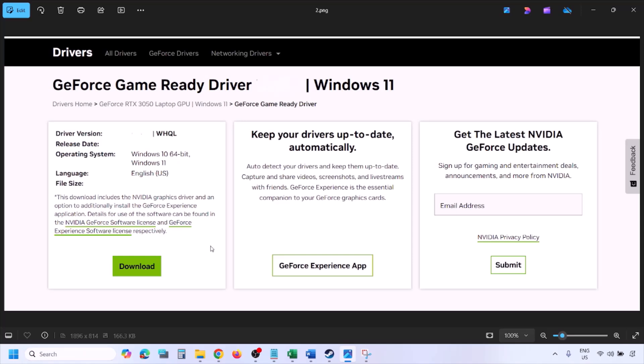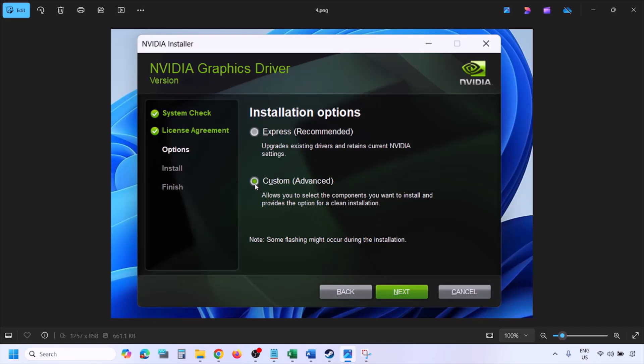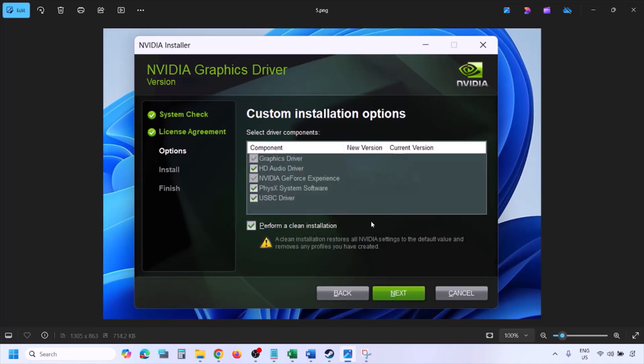Click on View, then click Download, and let the download complete. Once the download is complete, run the exe file. You will see a screen — click Agree and Continue. Select the Custom option (by default Express is selected), click Next. You will see the next screen — put a check on the box which says 'Perform a Clean Installation'. Make sure you check Perform a Clean Installation, then click Next and let the installation complete.